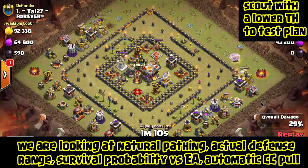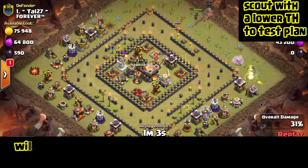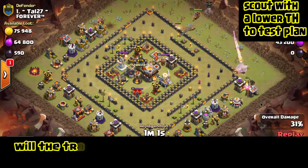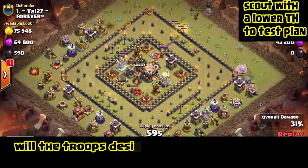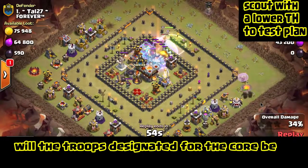So we weren't able to pull the Clan Castle troops. We had saved the Queen in reserve for the Clan Castle — if the King had ended up pulling them we would have put the Queen on them. We put in the Valkyries; the Valkyries are what's going to charge the middle.